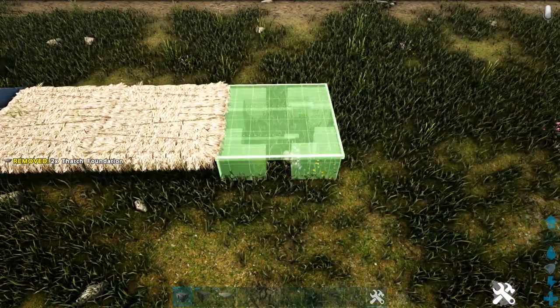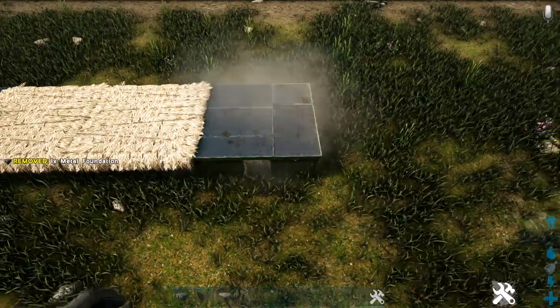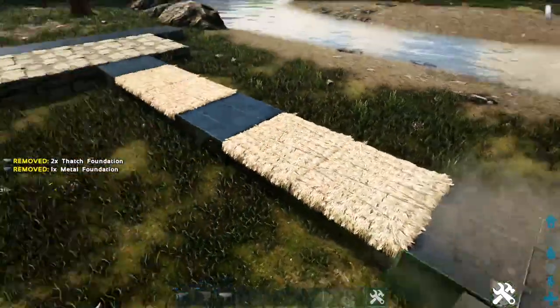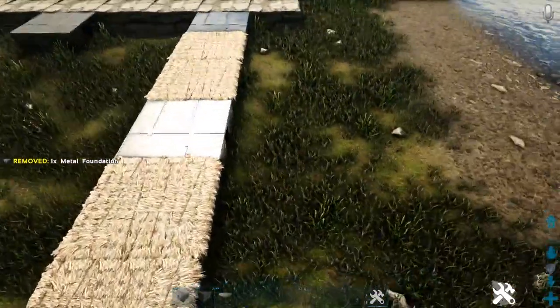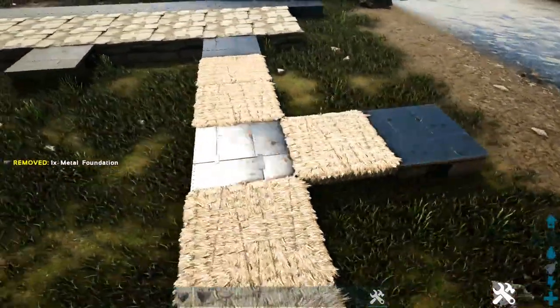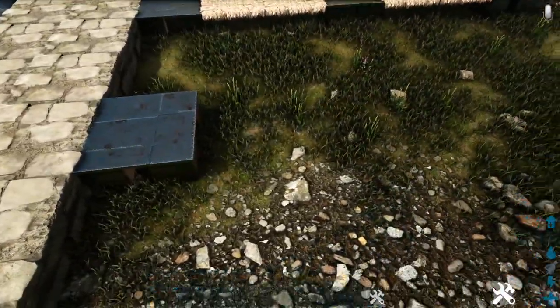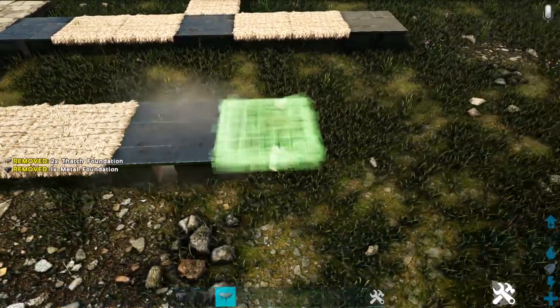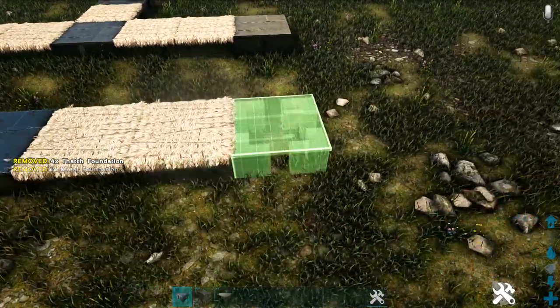Go ahead and place a metal foundation right here. Do this again — two thatch and then one more metal. Then again right here, place one thatch on this side and one more metal. Next, over here on our other metal foundation, we're again going to place two more thatch, another metal, two more thatch, and then another metal.